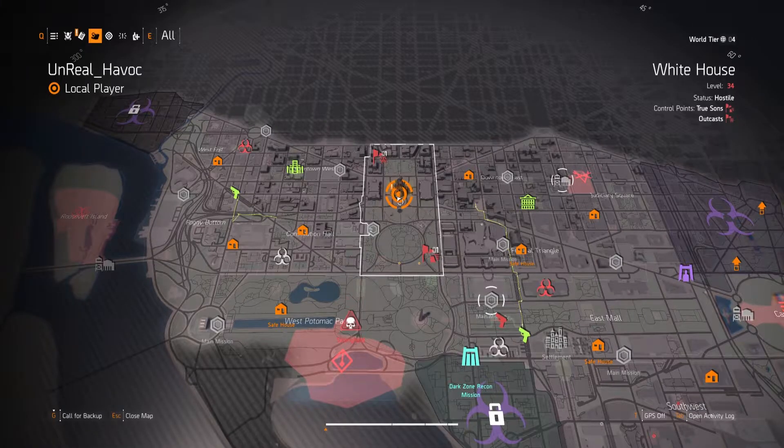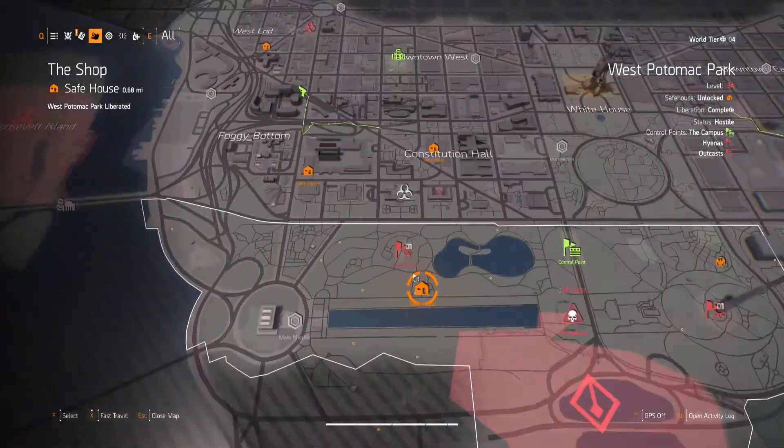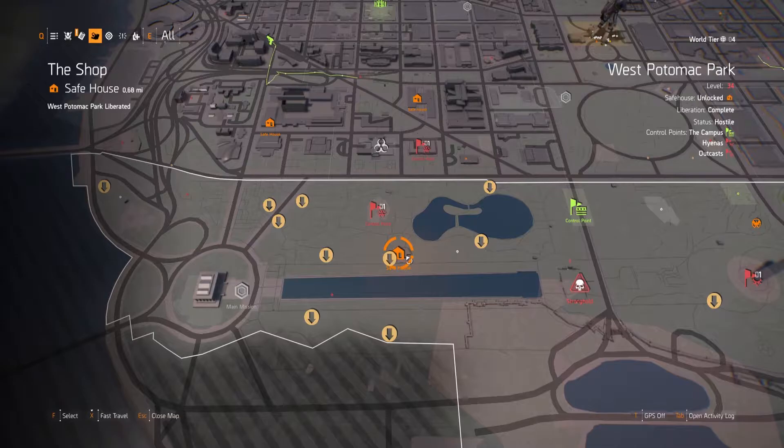The second tunnel I go to is also in the West Potomac Park region. You can get there fairly quickly by fast traveling to the Shop's Safehouse and then traveling west to the tunnel entrance from there. You should be able to find another five keys or so here.